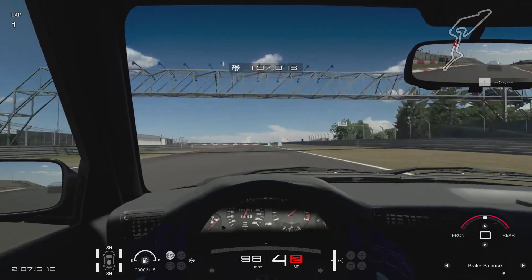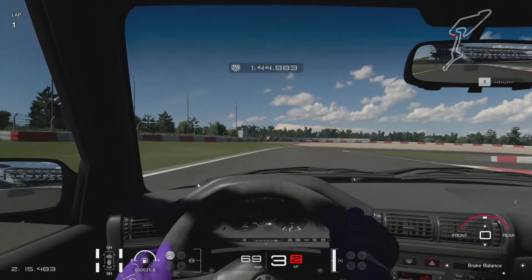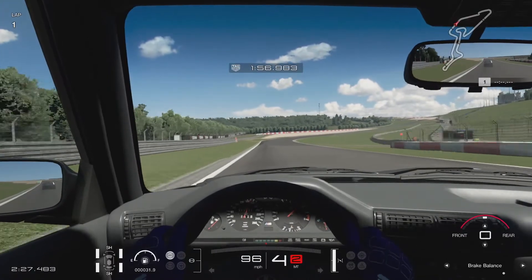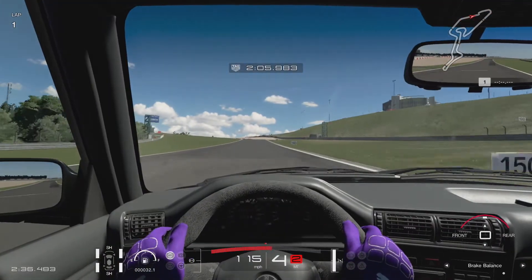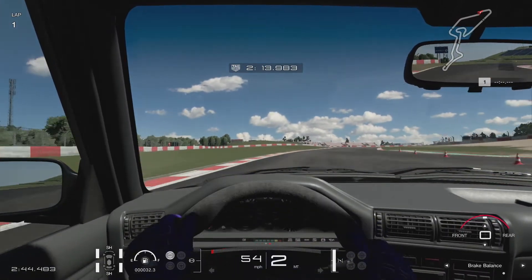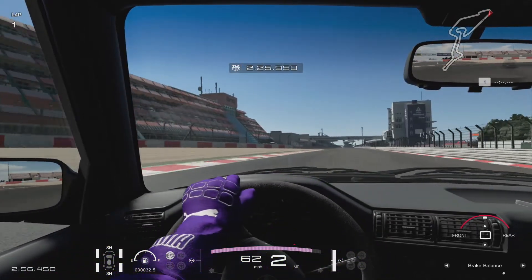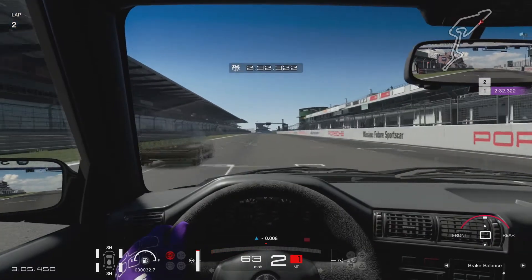So obviously we've got the three M3s, and then at the end I'm going to take the M4 round, because that's effectively the replacement for the three-door M3 now. As all of these older M3s are the three-door variant, it seemed fair enough to take the M4 round after as well. Coming towards the end of our first lap with the oldest of the cars putting its benchmark time down. Just one more corner to go, and we're going to cross the line at a 2:32.3.